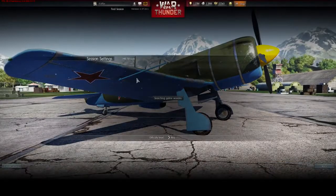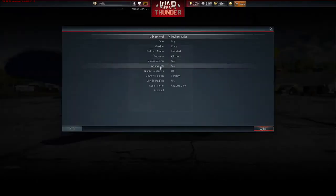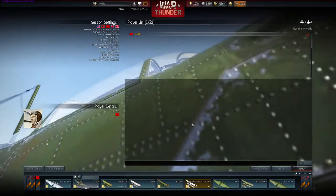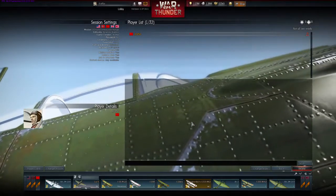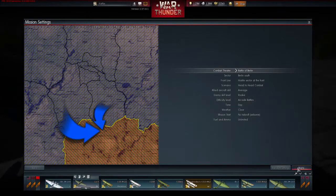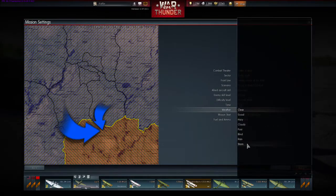In 1.37, custom battles will now be hosted on the War Thunder servers instead of the client's computer, providing comfortable and stable connections for all custom battles. Along with this change, we also see the ability to host custom battles containing up to 32 players. The mission editor is now a part of the test flight mode, allowing you to try out your newly acquired unit in a fully customizable environment.